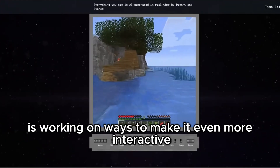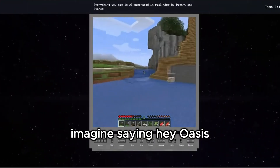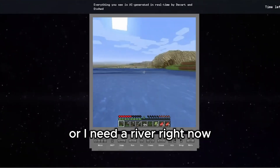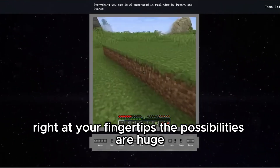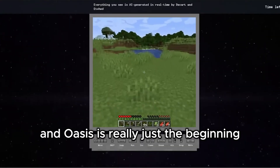The team behind Oasis is working on ways to make it even more interactive. Imagine saying, 'Hey Oasis, how about a mountain over there?' or 'I need a river right now' — and poof, it's there. This isn't just game design; this is more like having a personal world builder right at your fingertips. The possibilities are huge, and Oasis is really just the beginning.